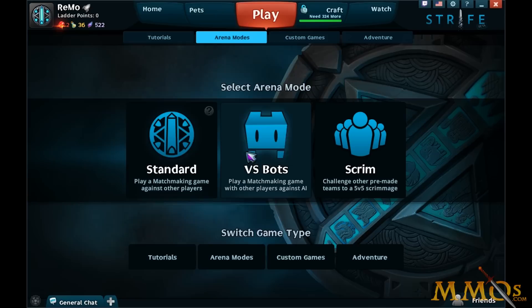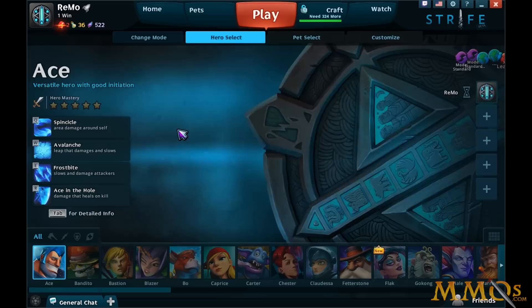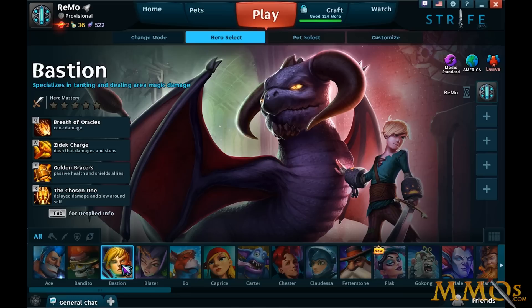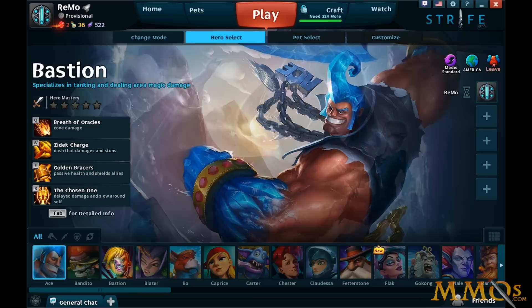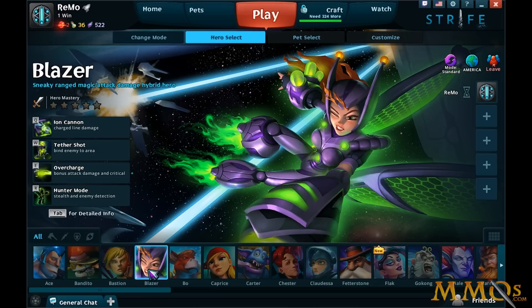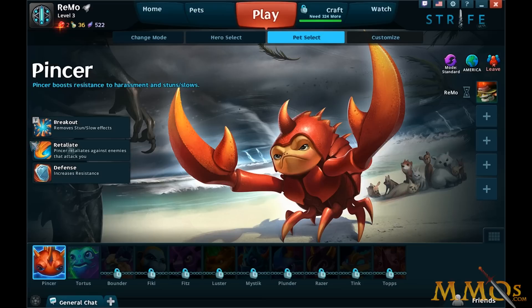It is yet another MOBA, this time by S2 Games, the same folks behind Heroes of Newerth. We'll play a matchmaking game against other players. One cool thing about this game right away is you can see the ability descriptions — it says cone damage for Q. It tells you right away in hero select exactly what every champion does without reading a huge wall of text. Ready blind enemy to area, bonus attack damage or critical — so you know right away what hero you pick and what they do.